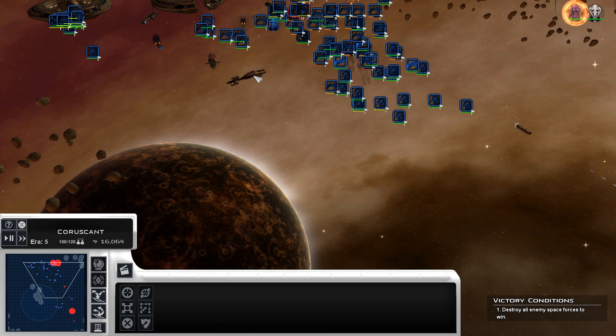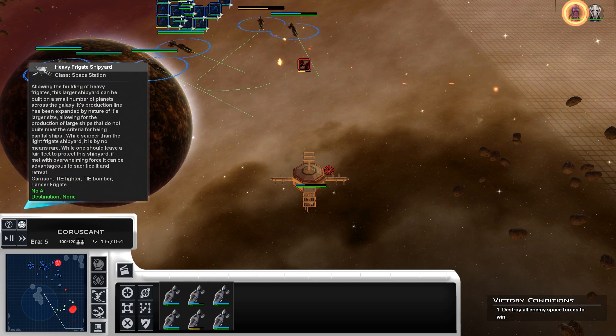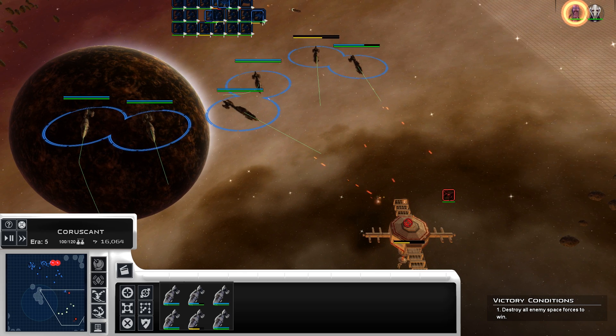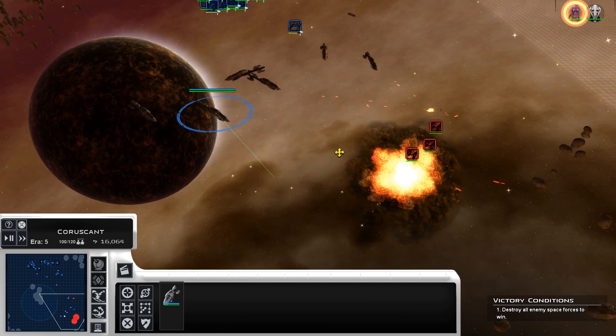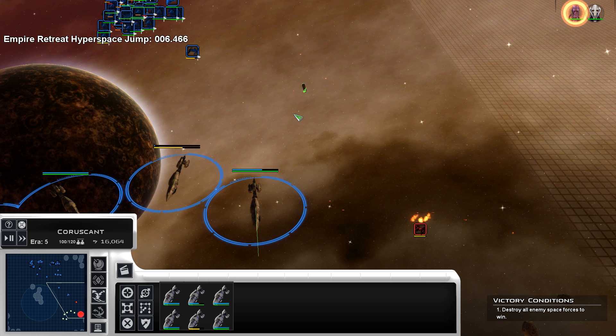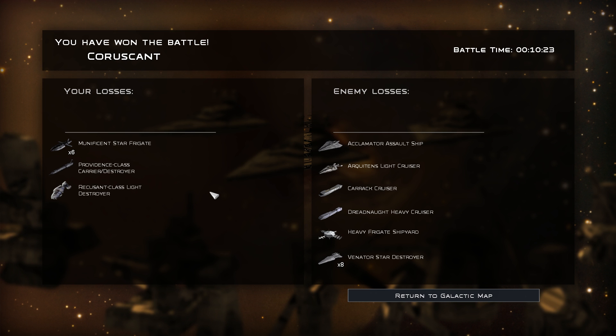This is one of the few wars in Star Wars where it's like two relatively large, relatively equal factions that are mass-producing stuff in a traditional war kind of setup, and we want to try to emphasize that. Recusants are hurt but they are fairly flimsy, so if they get too close to enemy ships or get focused down they're going to be in danger. But if you can keep them behind Providences and Lucrehulks, they're going to be good support ships. We're trying to make sure all ships have a good role and defined strengths and weaknesses, so it doesn't just become a spam of Providences versus Venators.